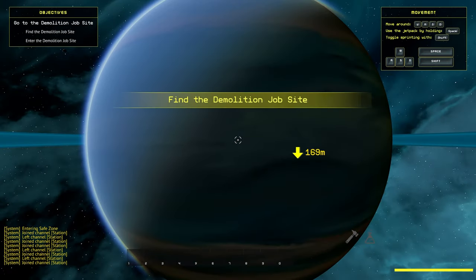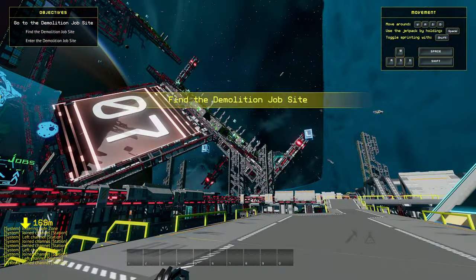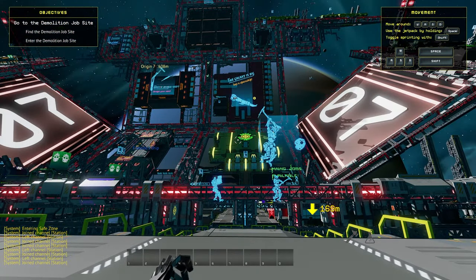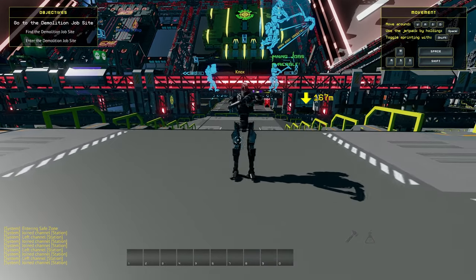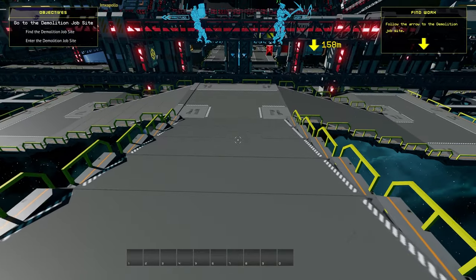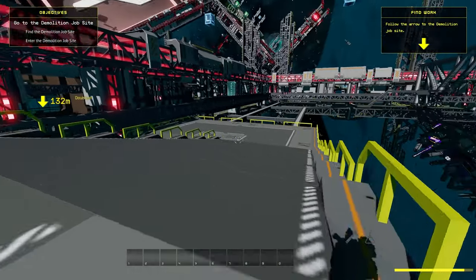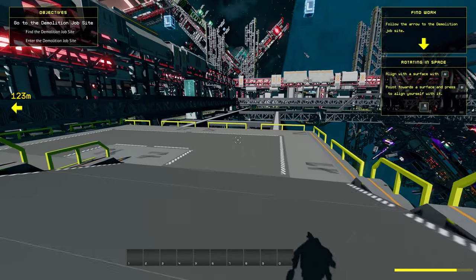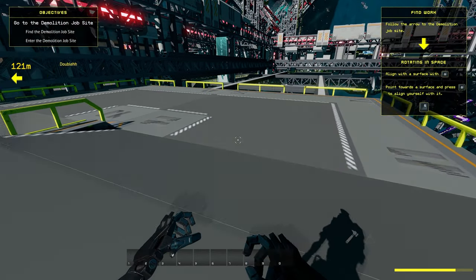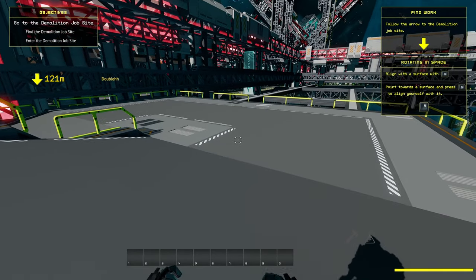When you enter the game for the first time, you're greeted with a tutorial. The current objective is in the top left of the screen, and some tips for achieving that objective are in the top right. You can walk around with W, A, S and D, jump with space, run with shift — this is normally a toggle, you can bind it as a push to sprint button in the control settings — and align yourself to a surface with Q. If you hold Q, you'll get a preview of how your feet will be aligned.